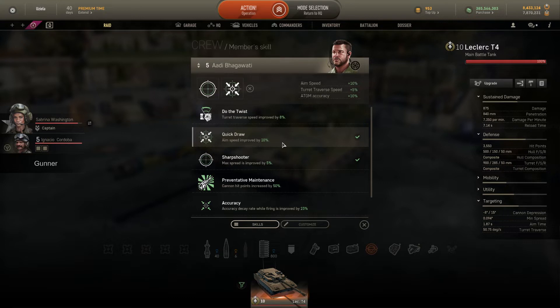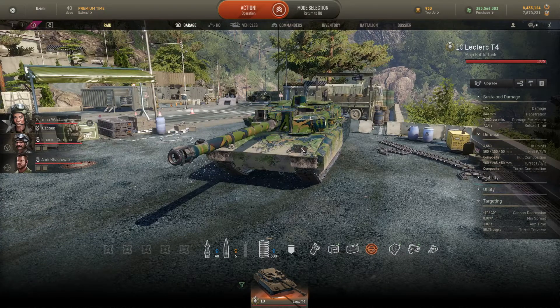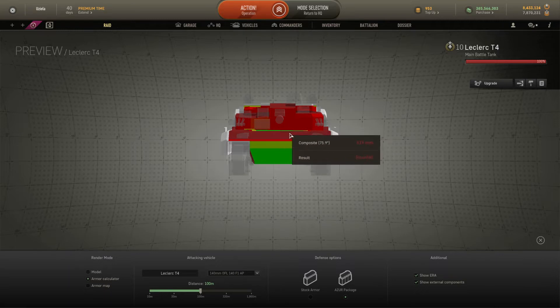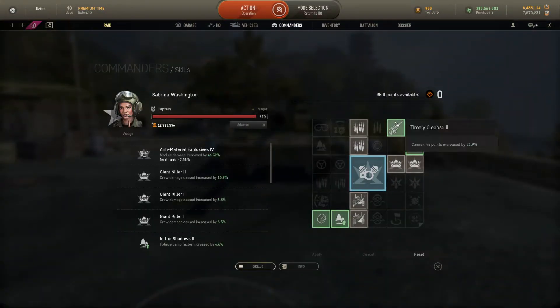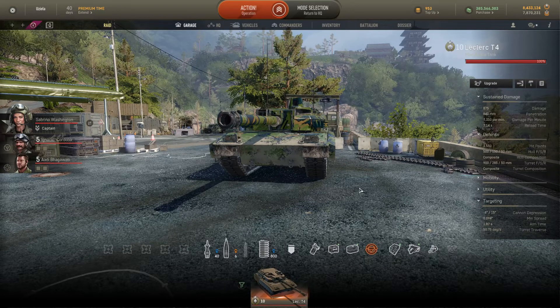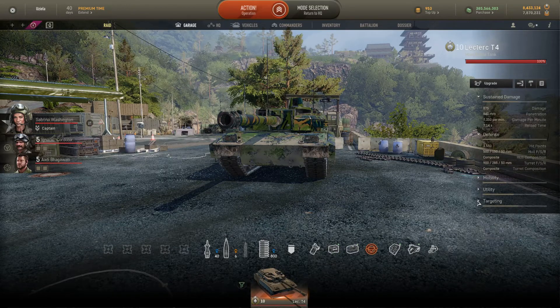That's my personal opinion on how to play the Leclerc — let me know in the comments if you find something else. Maybe go for turret traverse; accuracy decay you don't really need since there's no autoloader. Cannon hit points could be useful since enemies will try to shoot your gun mantlet or turret ring. I have that covered with Sabrina, which gives me a 21-22% cannon hit point bonus, and I find the cannon is really important on the battlefield. That's it for the stats — let's head to the gameplay.